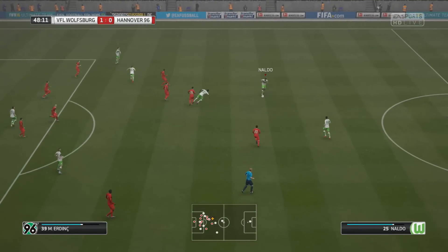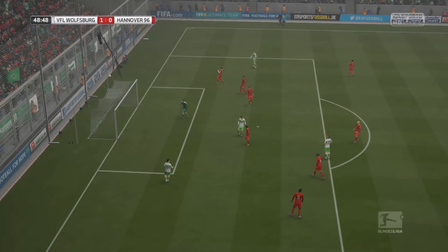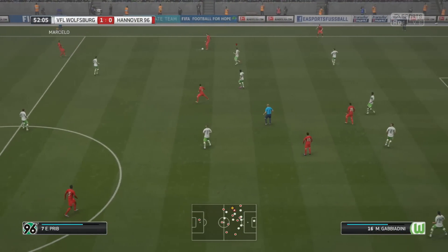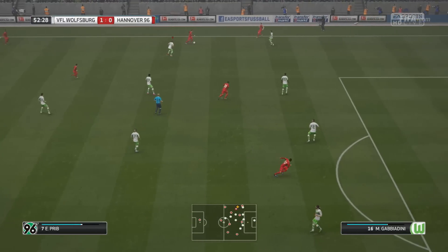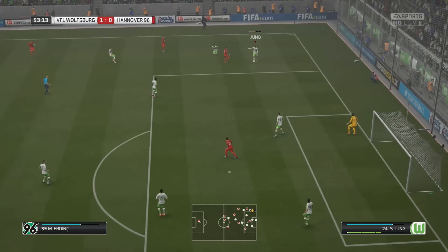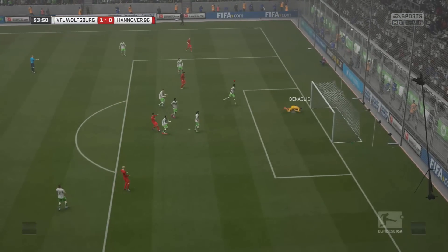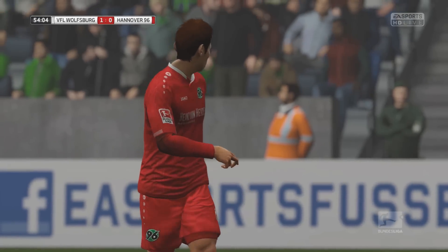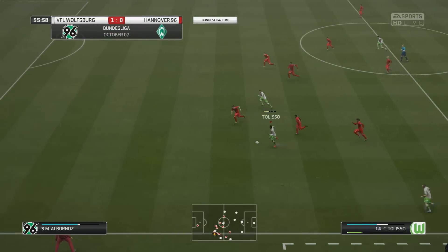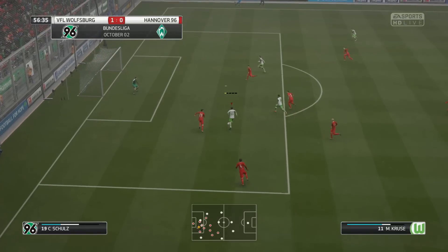Luis Gustavo has an ambitious attempt from distance. I was getting a little bit frustrated with the fact we couldn't quite find that second goal — a shot from Max Kruse flashed just past the far post. Still only 1-0. They come on the attack, we somehow get the ball back but give it straight back to them and Erdinc plays in behind, but again Bernalio is on hand to make a very smart save. We stay at 1-0. We are the best defensive side in the league to this point.